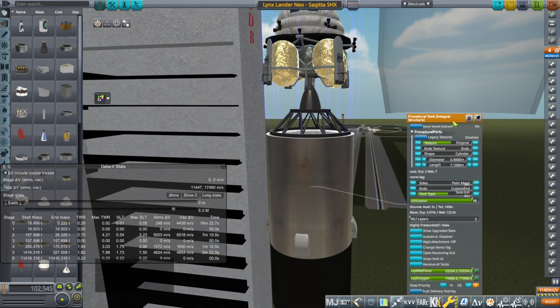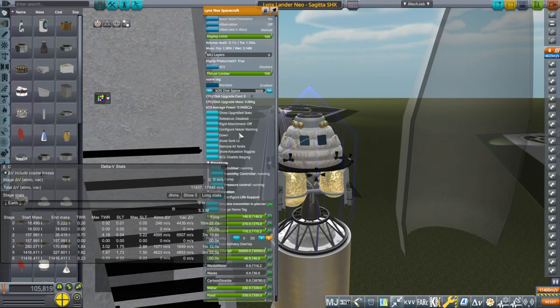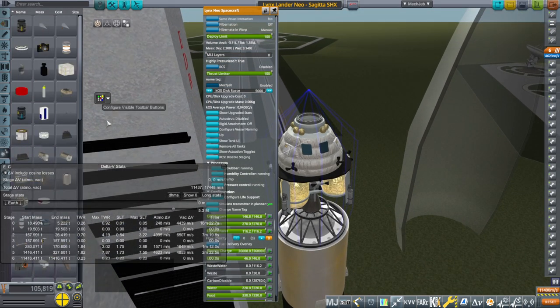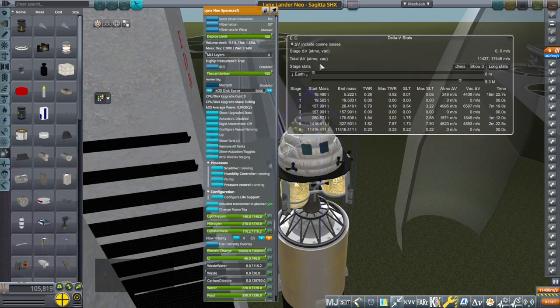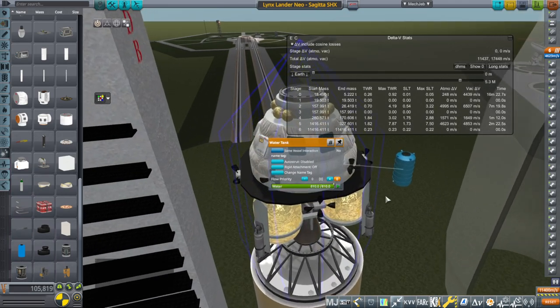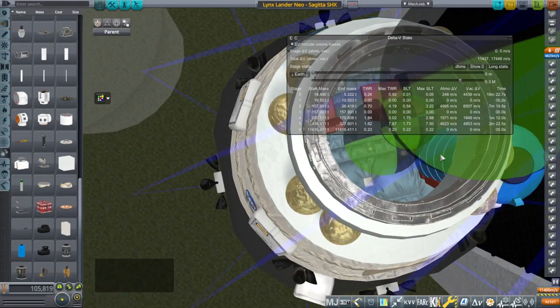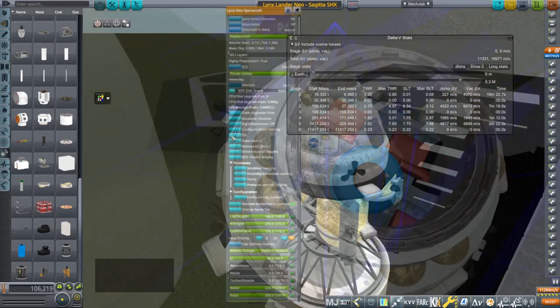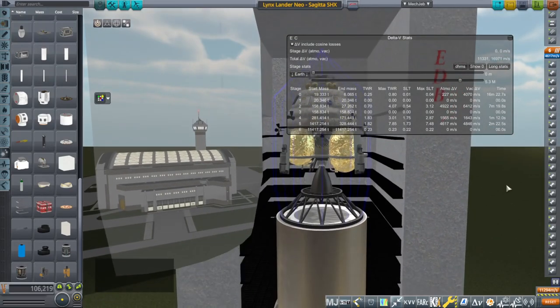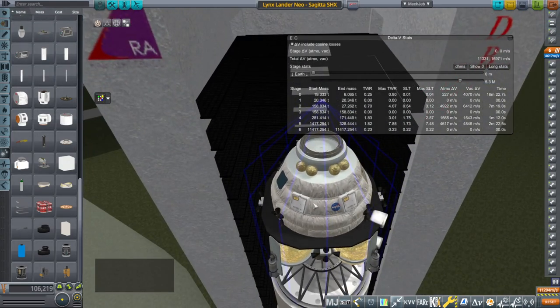Time for some changes. First of all, we want MLI layers - I'll just put 50. We're already low on volume here. I don't know exactly how to sneak in the extra water. We could sneak it in by actually physically putting in a water tank - I made a water tank with 810 water. I'll put one right in the middle. So now we've got more water, but our delta-V has gone down as a result.